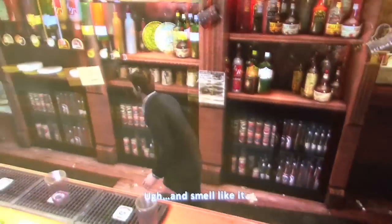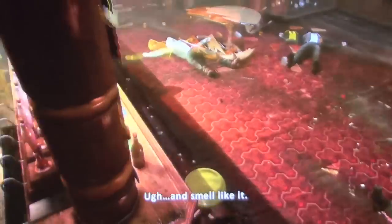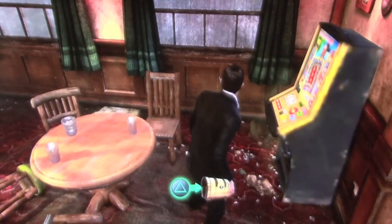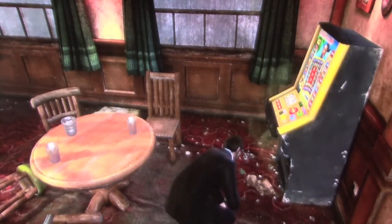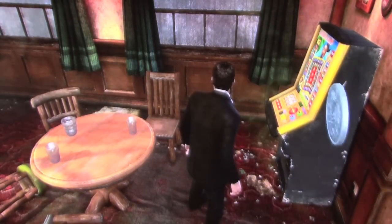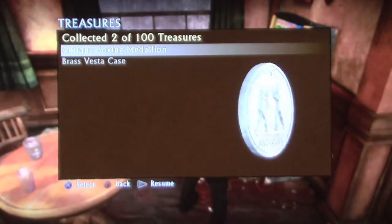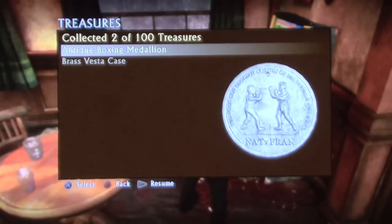After this, make your way out into the restaurant part. You will see what looks like a grip testing machine. Inside of it is a coin — it is an Antique Boxing Medallion. Sensational! And that's it for Chapter 1.